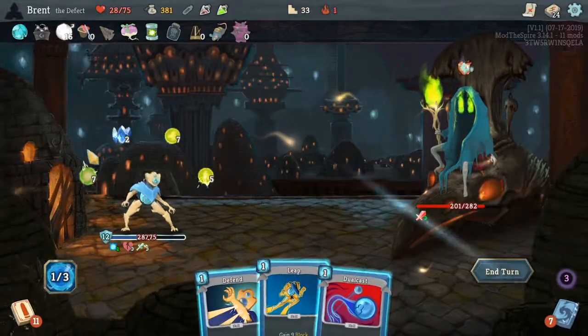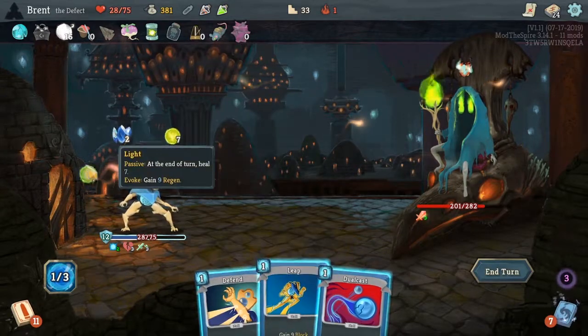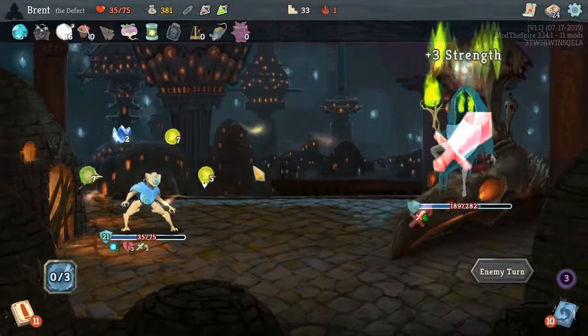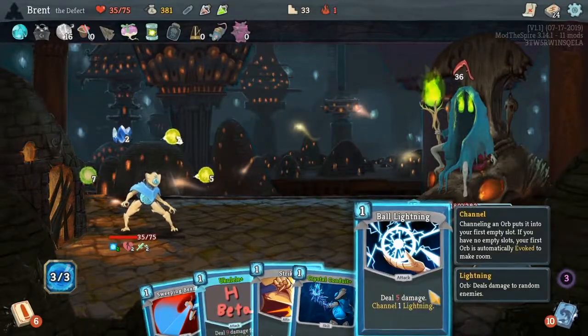Conduit, Leap — there's that one. Light — heal for seven, because of the Crystal. How do I get that in my deck? That's what I want. Like that one just feels super powerful.